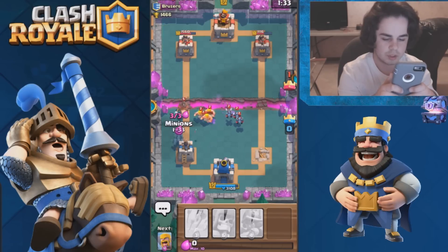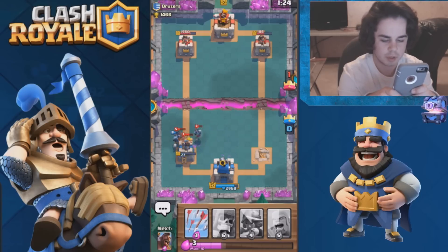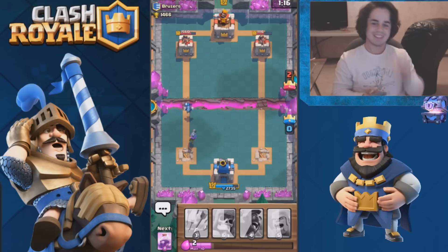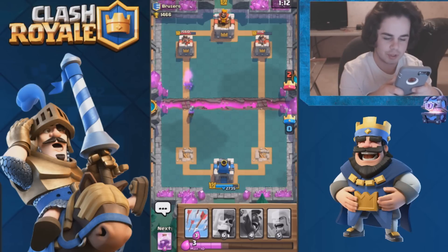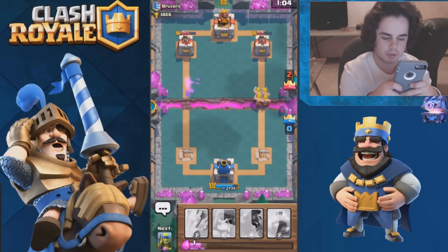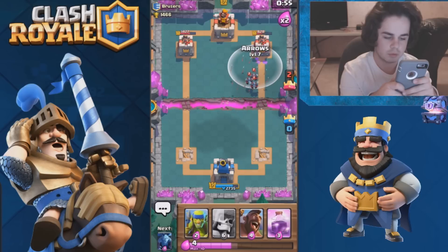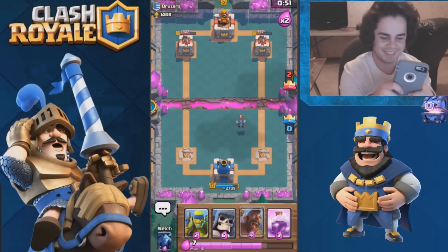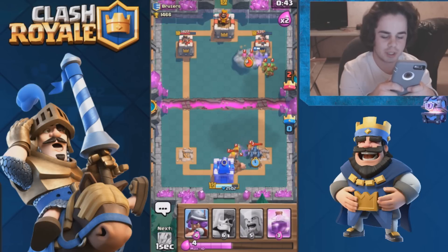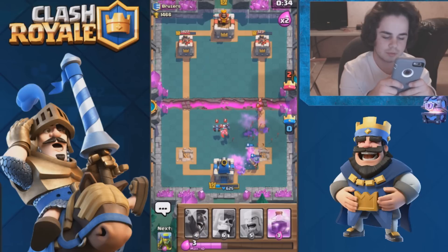I should still get a good amount of damage hopefully. His minions are getting me — okay apparently that zap spell is pretty good because he's wrecking me. This is not even a fair game. I'm just gonna throw the barbarians and be ready to take out his minions. I just want to take one tower — I just want one tower, don't take me out yet.